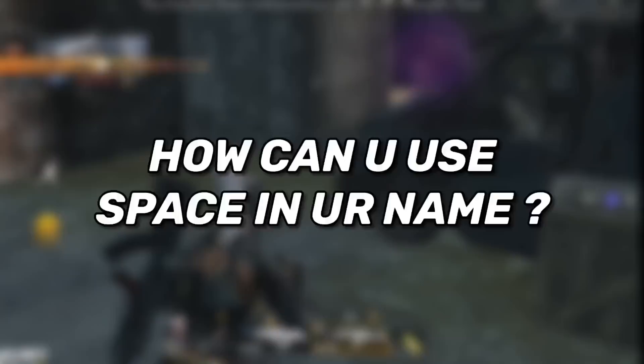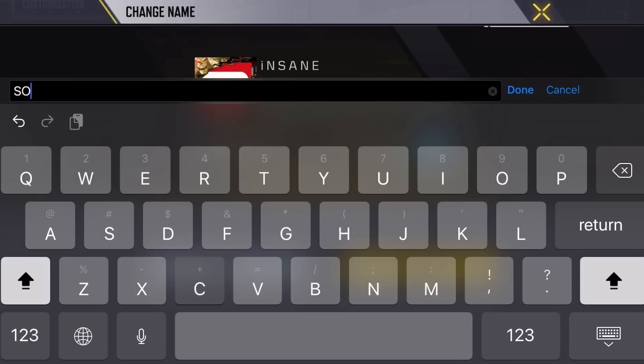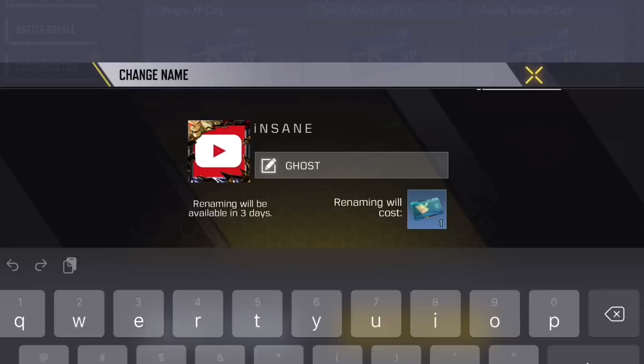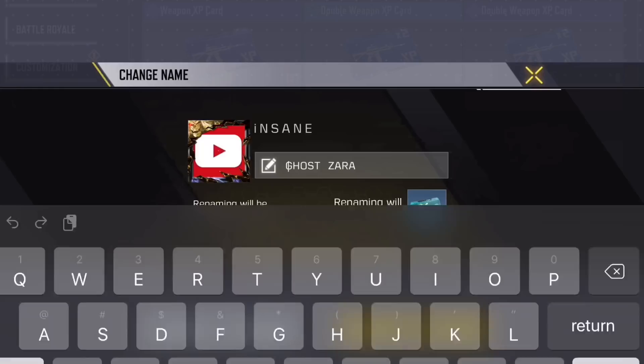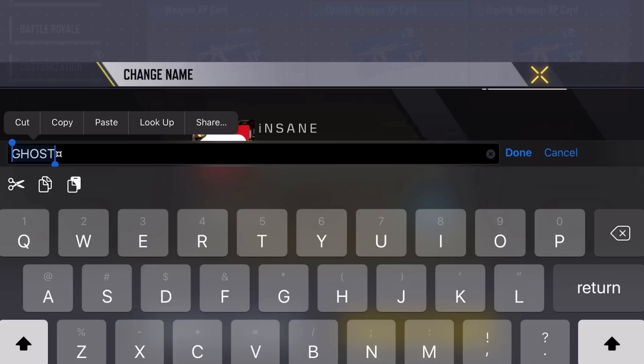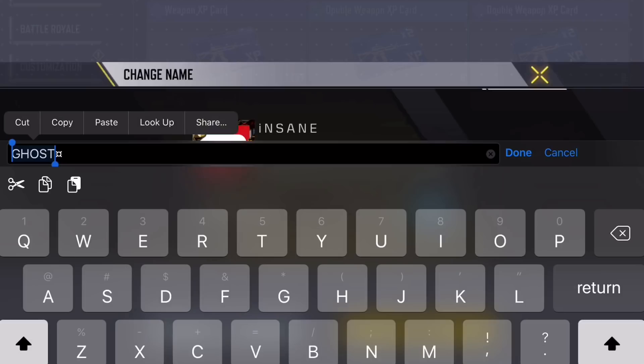Another frequent question: how can you use a space in your username? The game doesn't allow spaces when changing your name, but there is a special symbol you can use as a space. I wrote 'ghost' followed by the special symbol — when I press OK, the symbol doesn't show up in-game, only 'ghost' shows. It still appears in the main menu but not during gameplay. I'll provide the symbol in the description and the first comment. You must copy the entire name and then change 'ghost' to the name you want — copying only the symbol won't work.